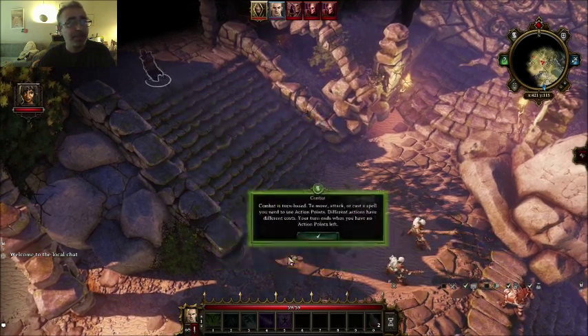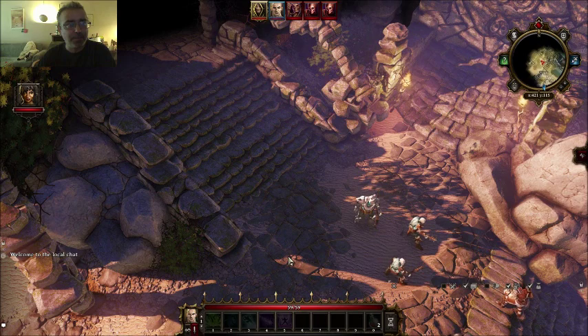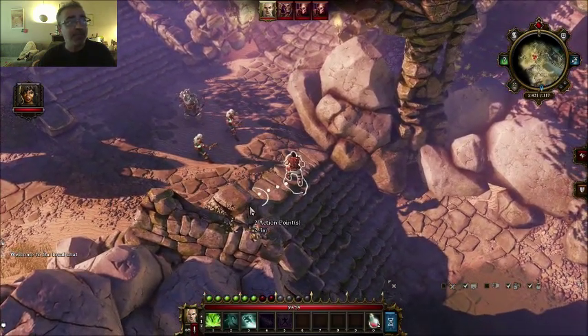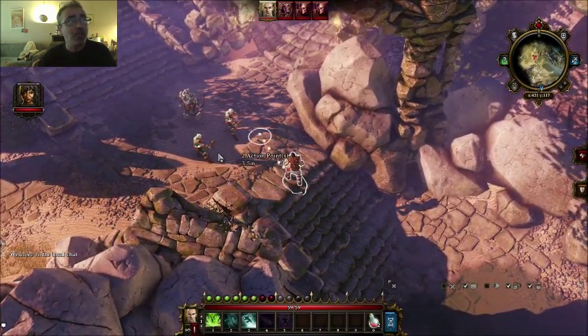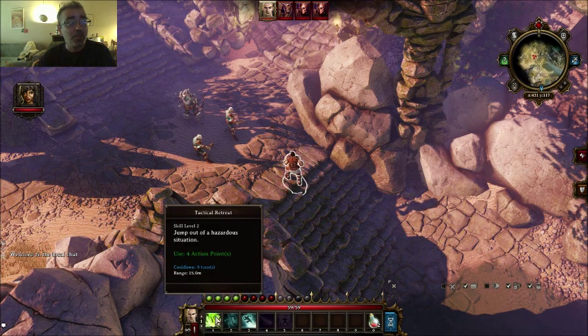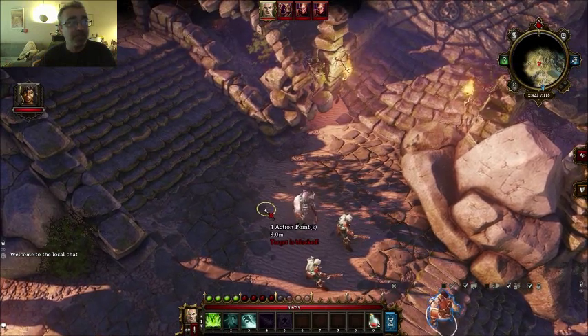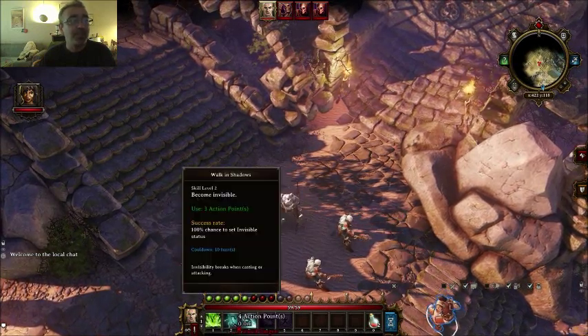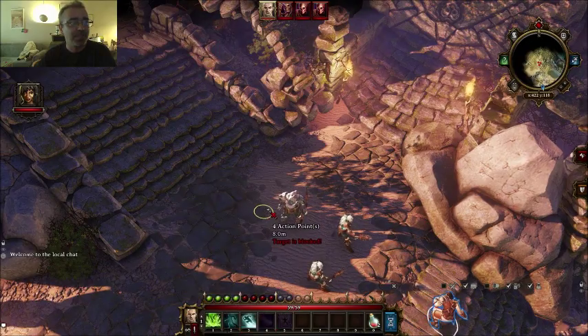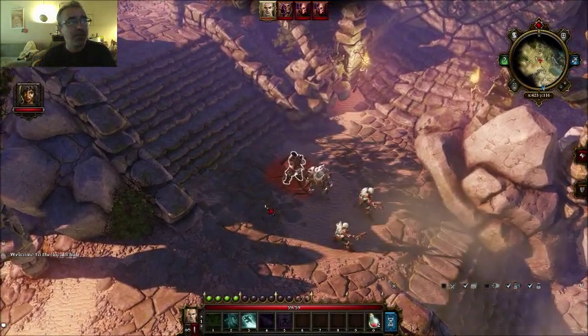So we've got our rogue here — not a lot of HP, but he does have some tricks up his sleeves. Remember, this cannot be used in every circumstance. Sometimes there are wandering monsters, and you need to be behind your enemy. So what we're going to do is use Tactical Retreat to get behind this guy. We could have used Walking Shadows — I just like Tactical Retreat better for this purpose. And there we go, now we're behind him.